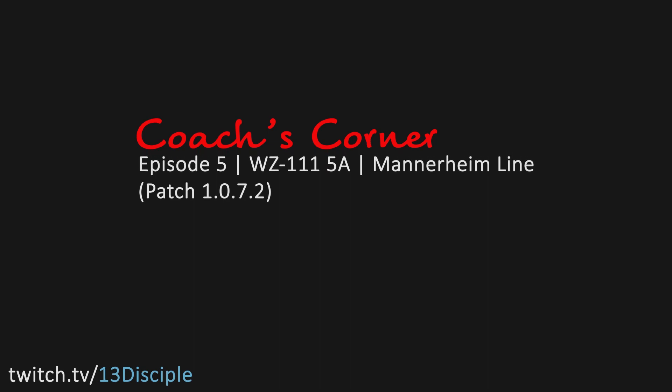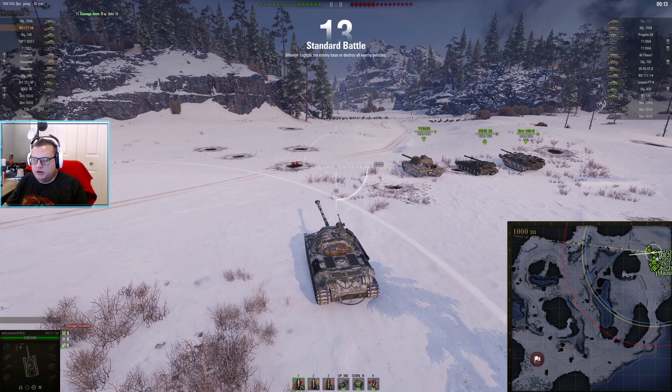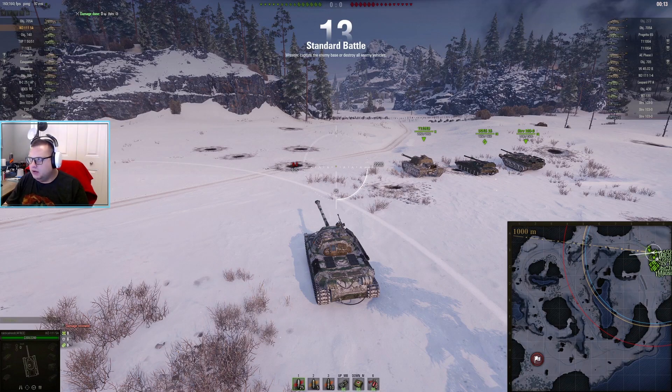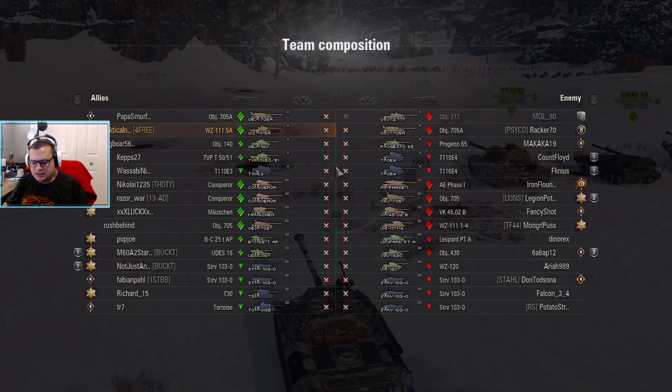Hi, I'm 13 Disciple and this is Coach's Corner. Welcome back guys. Today we are looking over a replay from Tactical Noob. We are playing on Mannerheim Line in the WZ 111 5A. Let's take a look at the team lineup. We have a 277, a 705A — I like to look at the heavies first. There's no arty, which opens up the map quite a bit. There are three STRVs and we're going to talk about where I expect to see them.